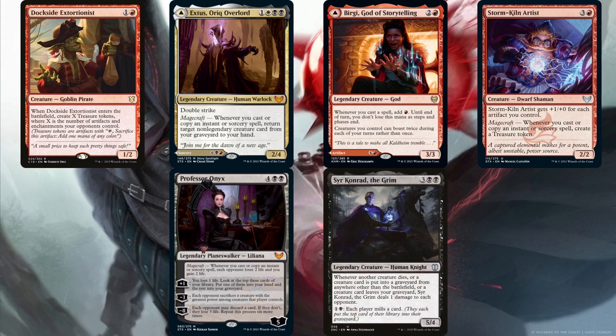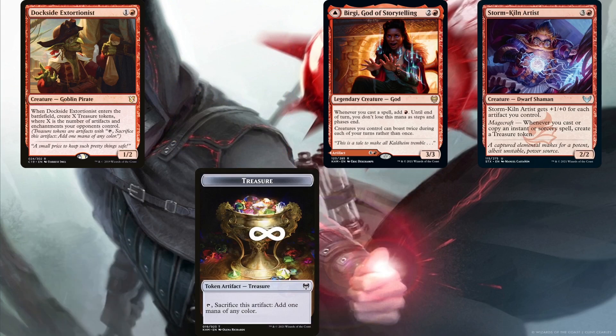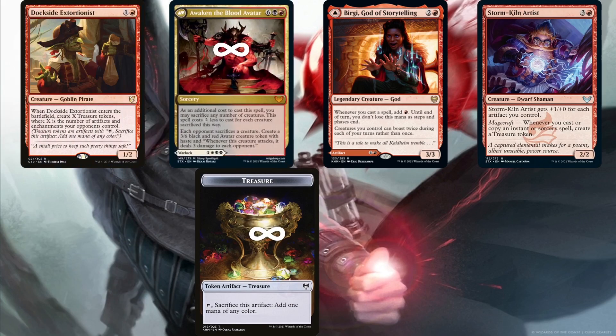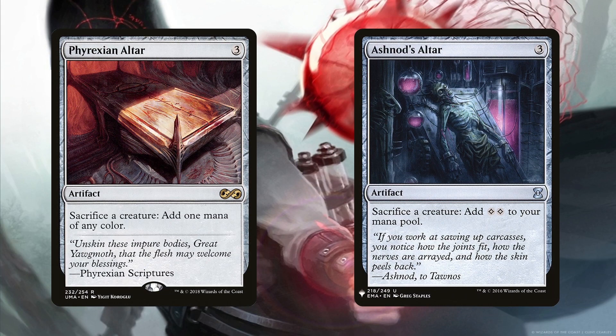If Dockside Extortionist creates more than two treasures, we end up with infinite treasure tokens. We can then use some of that infinite mana to cast Worthy Cost, sacrificing Exist to it, then use the rest of the infinite mana to cast Awaken the Blood Avatar infinitely many times, creating infinitely many hasty Blood Avatar tokens that hit opponents for three when attacking. Phyrexian Altar and Ashnod's Altar can help by sacrificing a creature for mana. A free creature like Hollow One can be sacrificed for mana, recurred to our hand with Exist, cast for free again, etc. With Young Pyromancer we create a token to sacrifice each time we cast a spell, and with Briggy we get mana with Storm Kiln Artist treasures which can add up to form an infinite mana engine.